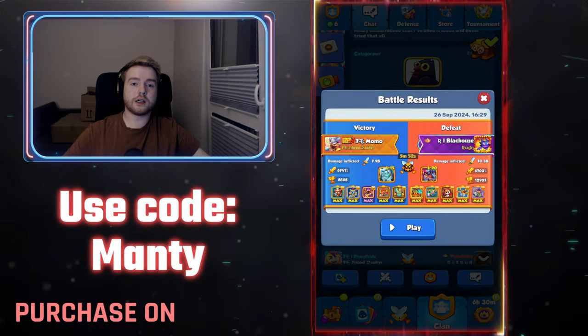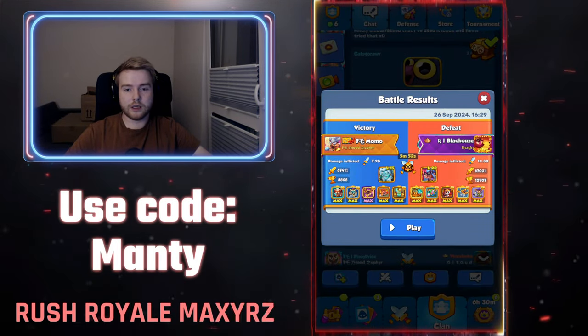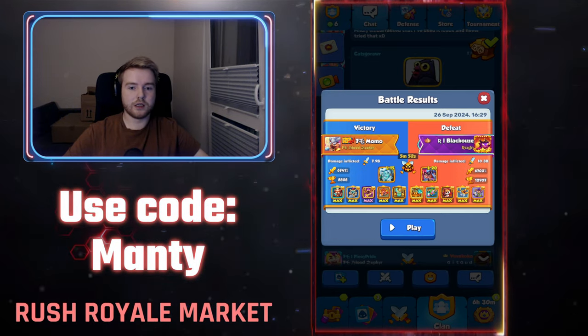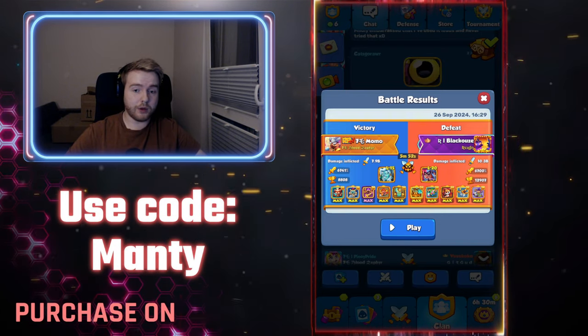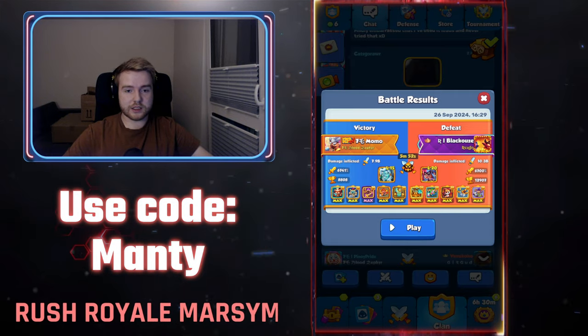Yo, what's going on guys, it's me Monty and I'm here with another really interesting game. It's Necro Spirit Master with Crystal Mansell reaching 6 minutes. It is crazy good to think that Necro can reach 6 minutes. It's Momo against Black House from Rain.